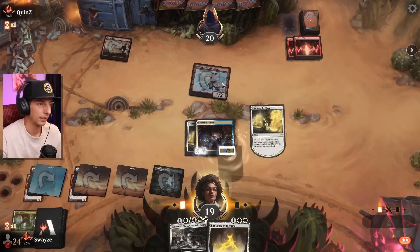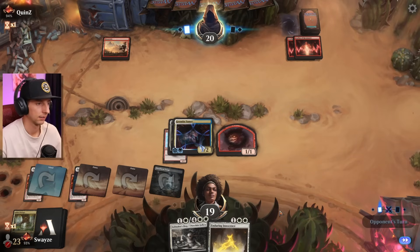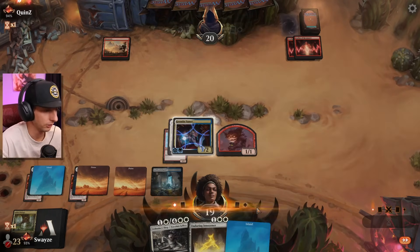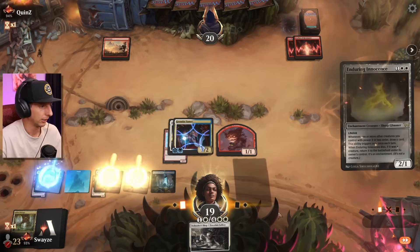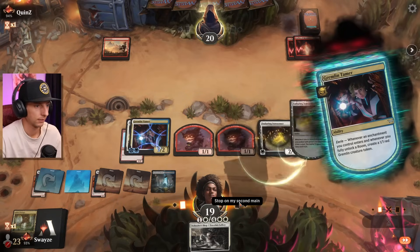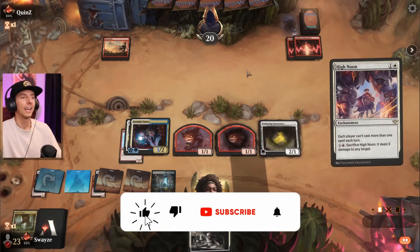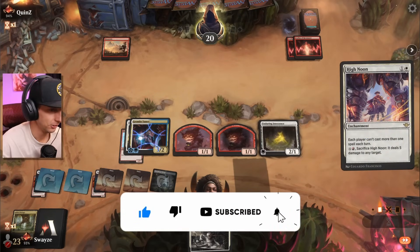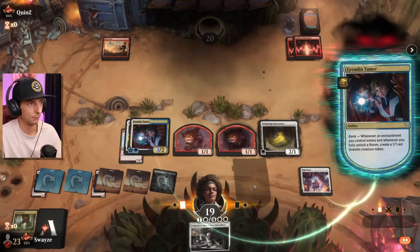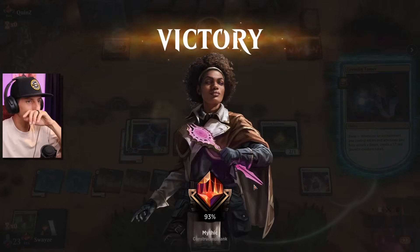Unfortunately for you it's not, my friend — and now we've got lifelink! We're gonna be drawing cards now off of Innocence, and we took their last creature. What's the matter, you ran out of creatures to play? I hate when that happens. I hate when my hand is full of pump spells and I'm unable to cast any of them. GGs my friend — you have officially lost this game.